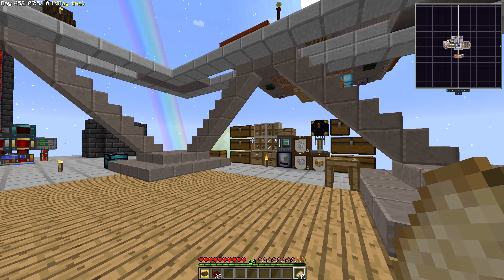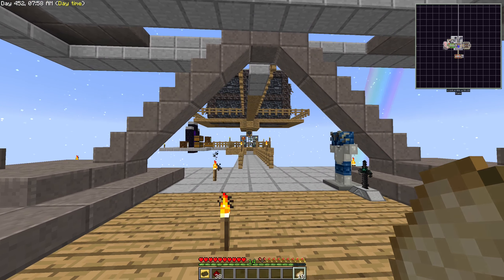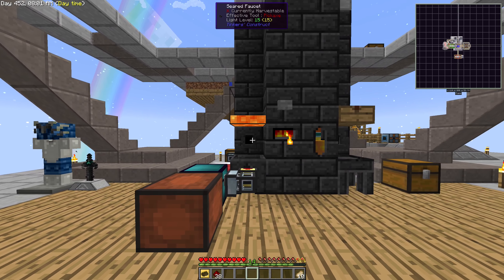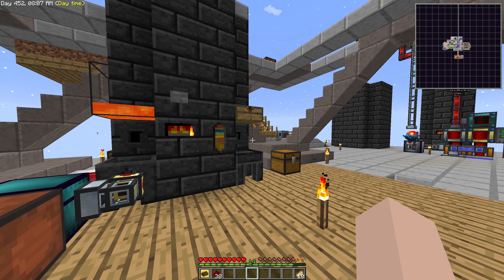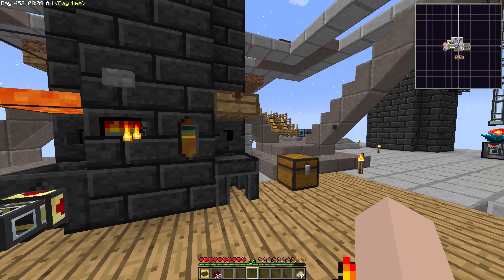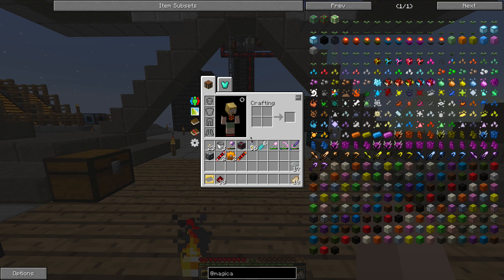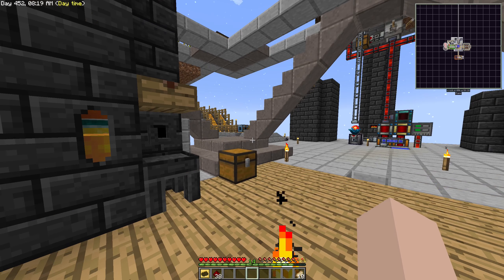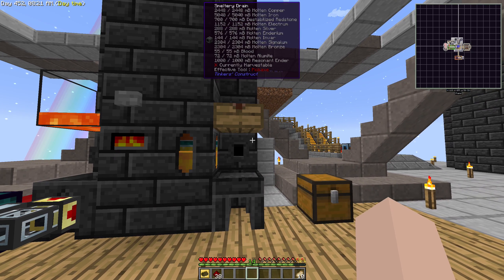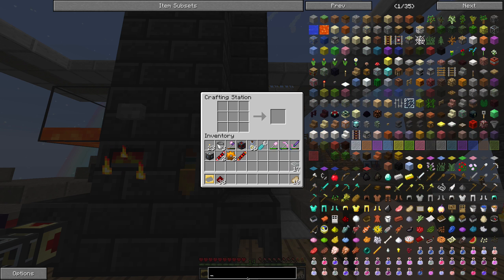By the way, this is the delicious pork chop — the bacon we found in the mob system. So, I decided it is time to fly. To do so, we need different things. For one, we need a jetpack, of course. The second thing, we need an infuser — an energetic infuser. There are different possibilities, but for now I want to go with one mod only.